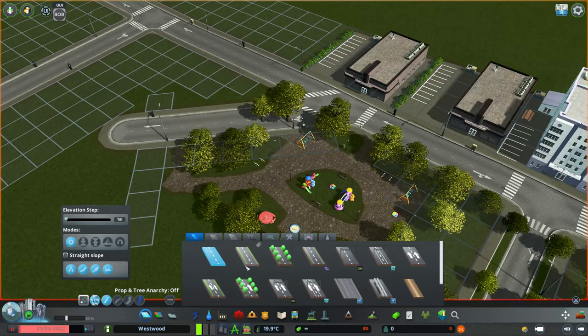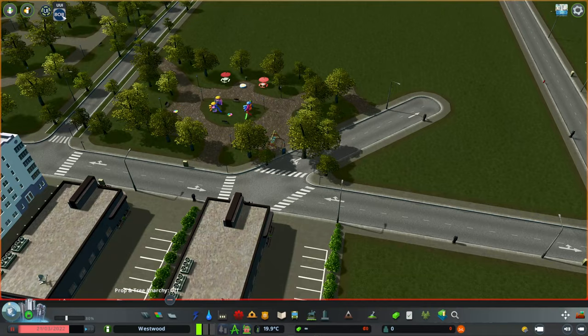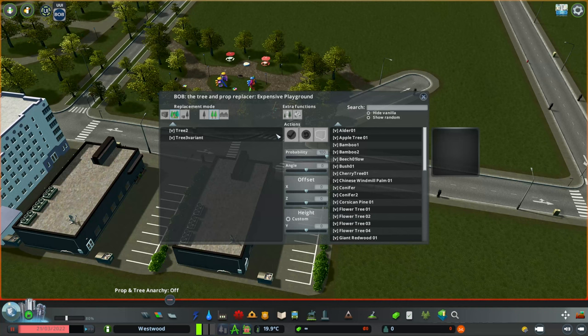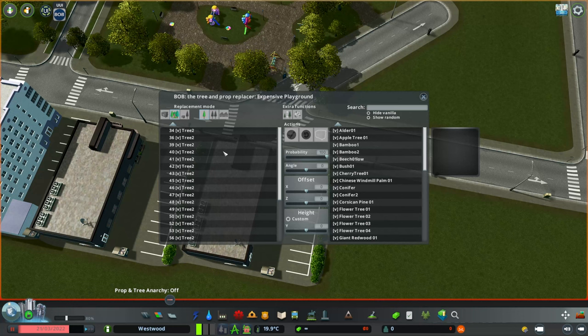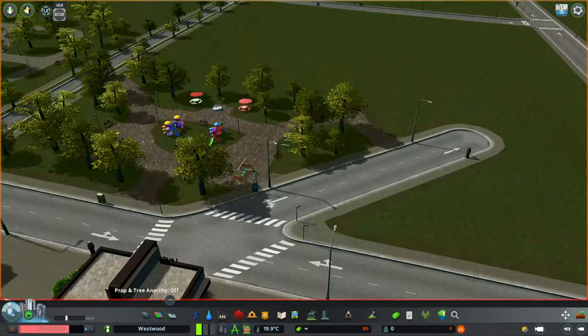I'll bring a road through with Road Anarchy on, so it's now cutting through the park asset. We can see there are four trees on the road, but we don't want to get rid of all the trees. Let's click on Bob, go into the park, make sure we're on trees, then go into individual trees within this building. We can then go through and find the specific trees sitting on the road, set their probability to zero, click tick, and repeat that for each one. There we go — I've just removed those individual trees and kept all the others in the park.